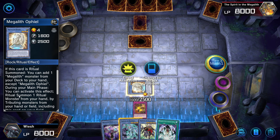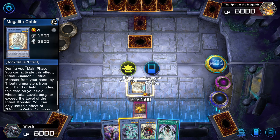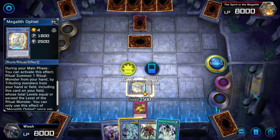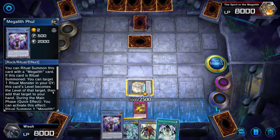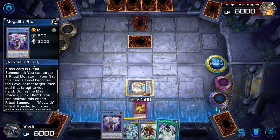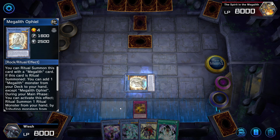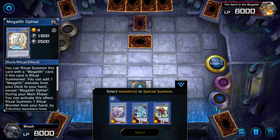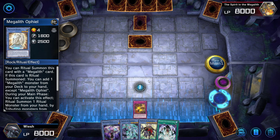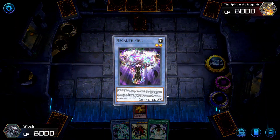Six cards — Necroz, Necroz, Necroz. I need to get this back actually because I have Megalith monsters — these are Megalith monsters. I can special summon these. Must be — I can ritual summon this card. Maybe I can only special summon them if they have been summoned properly — that's the thing I think. That's annoying, honestly. Otherwise I wouldn't have thrown these two away. But oh well, so be it. You can ritual summon this card with a Megalith card — okay sure. This card has an effect during your main phase — you can activate this effect, ritual summon more ritual monsters from your hand by tributing monsters from your hand or field including this card.